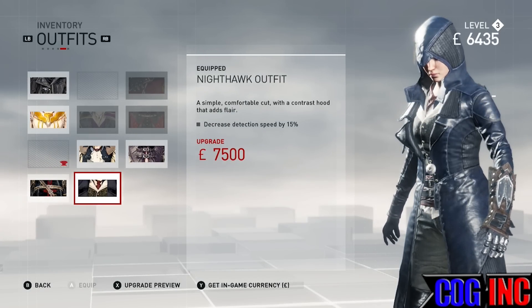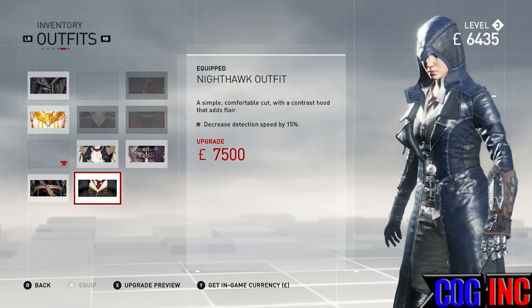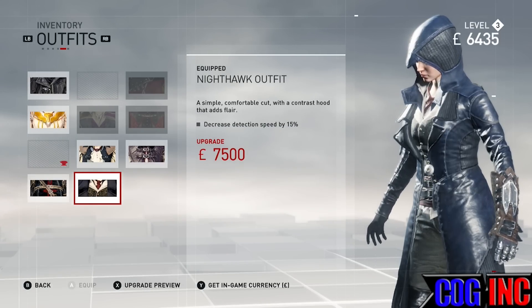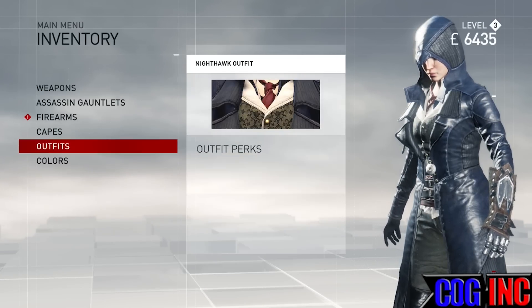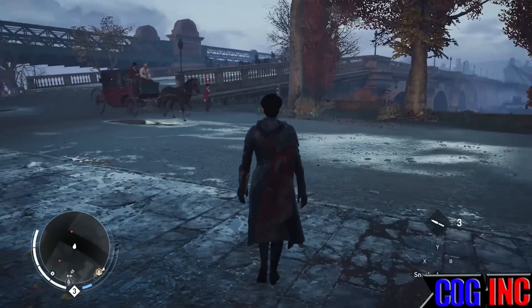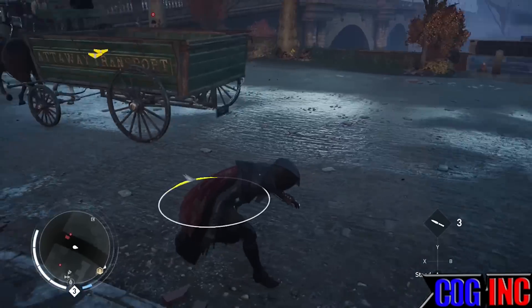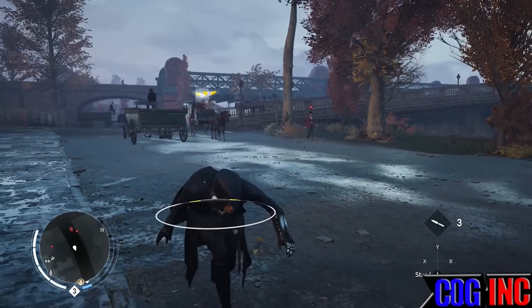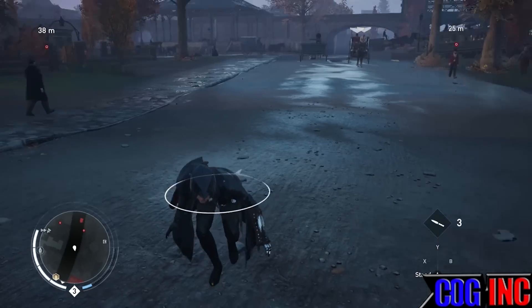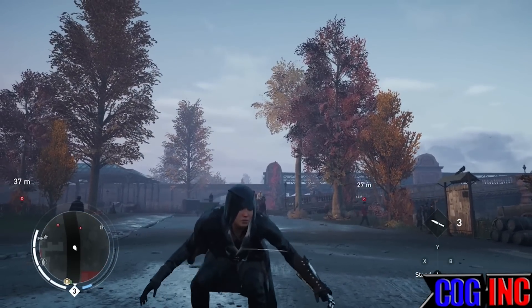You'll have the outfit for whichever console you want — whether it's PC, Xbox One, or PlayStation 4. As you can see, the effect on this outfit is decreased detection speed by 15%, so it's definitely a really good outfit to have, especially if you're trying to sneak around. This is pretty much Evie's Nighthawk outfit — it's pretty unique, I'm digging it, I'll totally rock it.